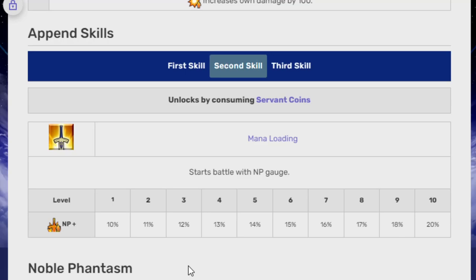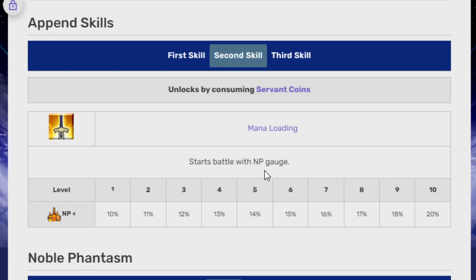For example, Arash — if you give him just a 50% starting NP CE, have level 10 of his second Append Skill, and then level 10 of his regular skill, he already has 100%. So that's the kind of thing I'm talking about here, why these Append Skills — this one specifically — is super important for a lot of units, because it does help a lot to have the starting NP Gauge.